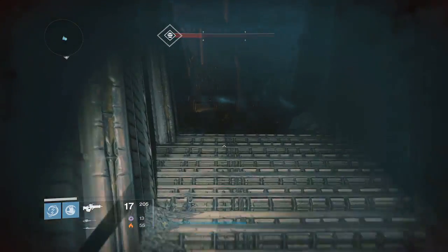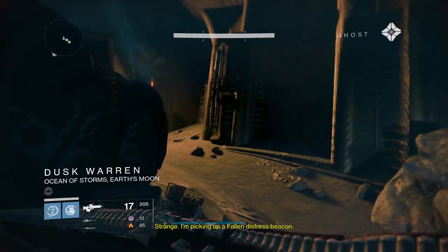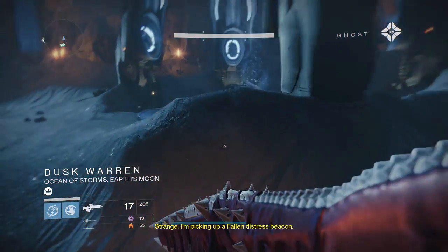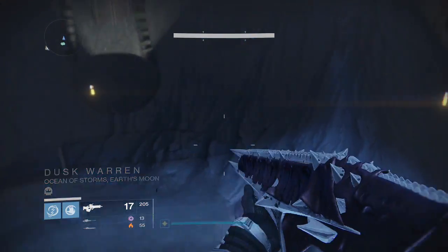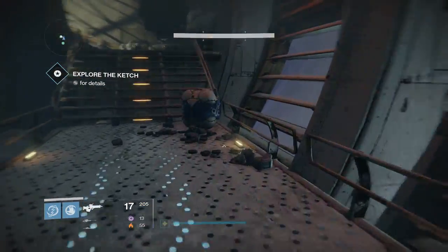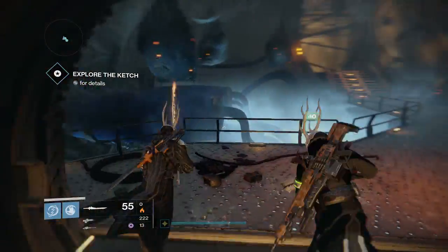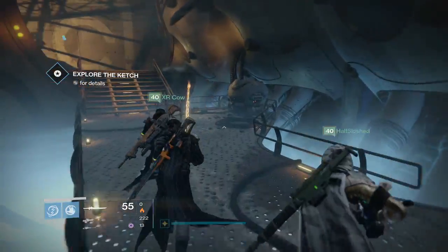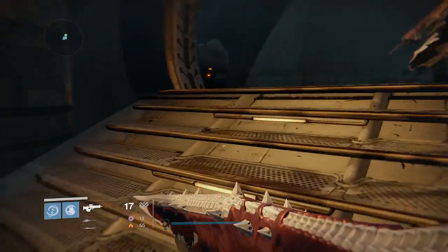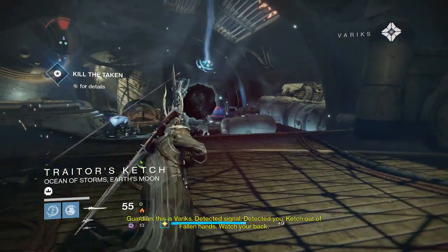You guys are going to need some high-power weapons. xr cow came up with this strategy. Make sure one person on your team has an exotic sword — I'll also be working on a video for that. Make sure you also have a Hunter, and while not required, it helps a lot. Make sure you have a Voidwalker — specifically a void bow for the Hunter — so you can have that double damage when fighting the boss.